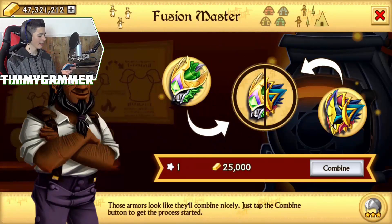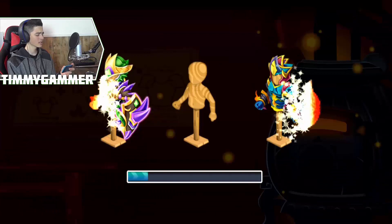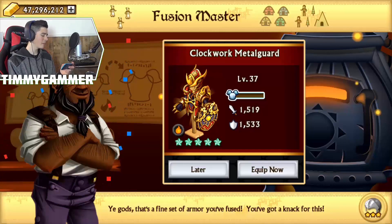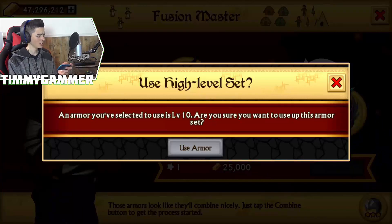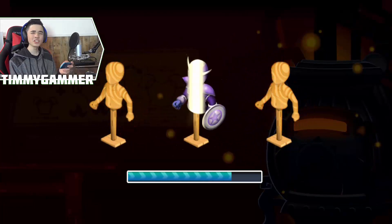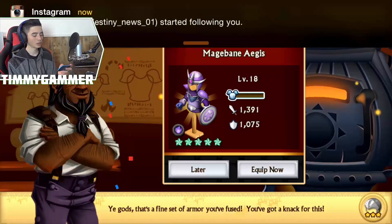So this is fire and water with earth and spirit. This is the mono fire epic clockwork metal gear. So hopefully we're going to be getting something good out of this combination, better than our kid mantle. We just got another mage bane. It's still good, but we still have one at level 35.